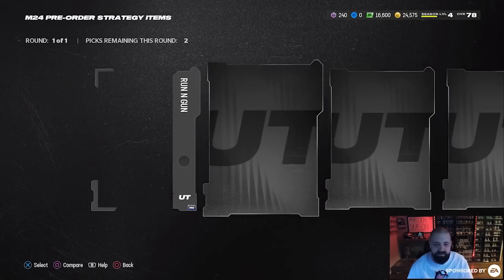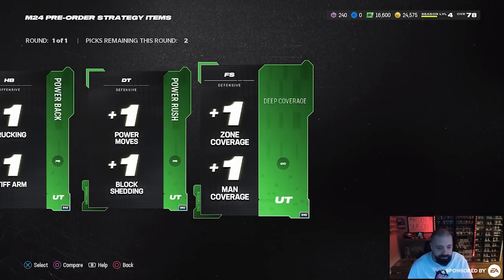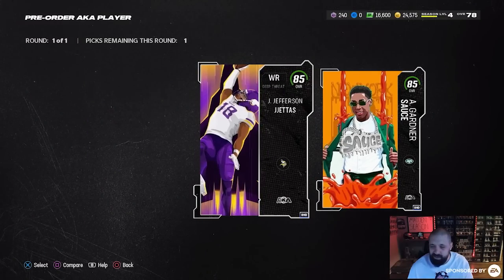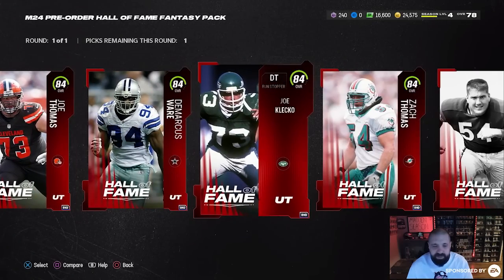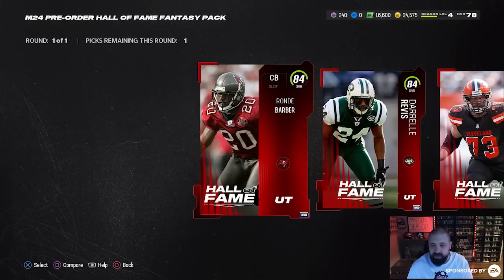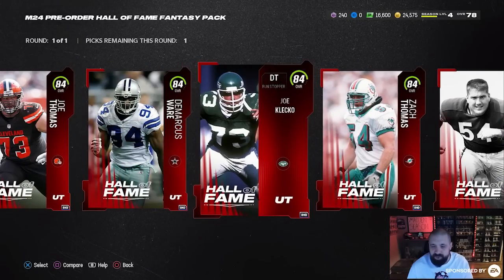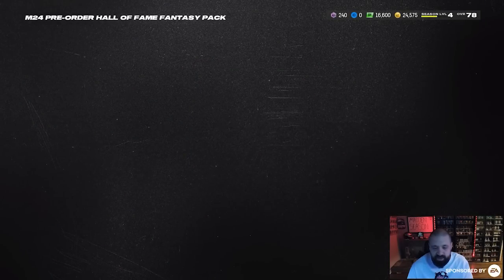For strategy items: throw power, throw on the run, trucking — not for me. I'm going with deep coverage and running gun. For the AKA choice, I'm going Sauce Gardner — I think Sauce is the better card and I like the card art better. For the Hall of Fame player, if you didn't do rookie premieres I'd go Joe Thomas since he's an offensive lineman. I'd stay away from the cornerbacks given all the rookie premier corners. I'm personally going Joe Klecko, defensive tackle. DeMarcus Ware is not a bad option either, but it's another positional group I'd recommend building with free cards rather than spending coins early on.